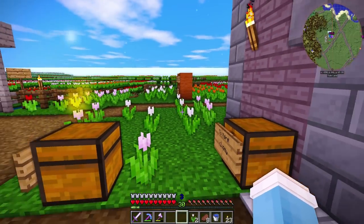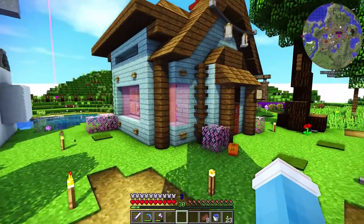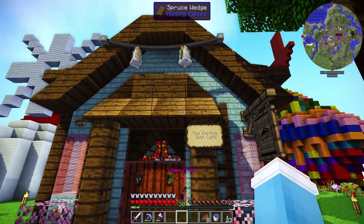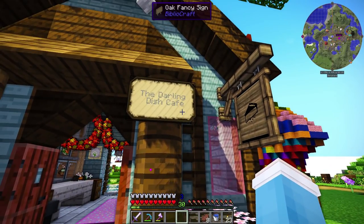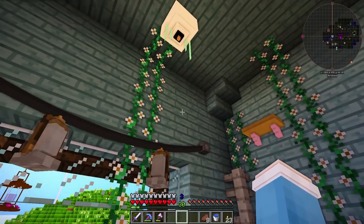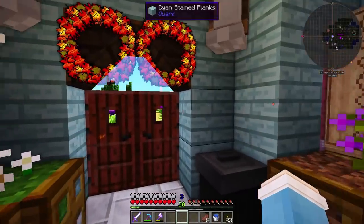Okay, so we have two shops so far but I'm sure there's more. Oh my gosh, I love all of this — this is so pretty. What? This is so cute. This must be Sabra's — The Darling Dish Cafe. Yep, this must be Sabra's. Oh my gosh, this is so cute, I love it. You did such a good job, it's so pretty.